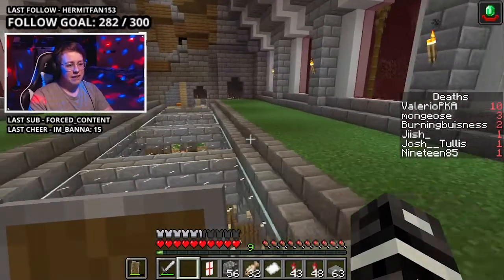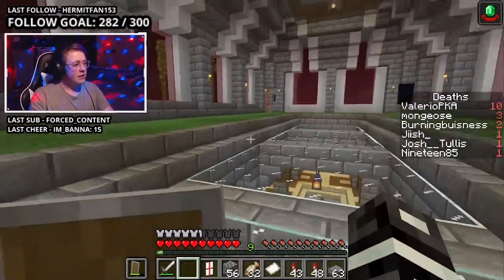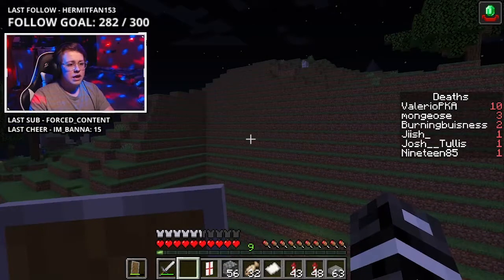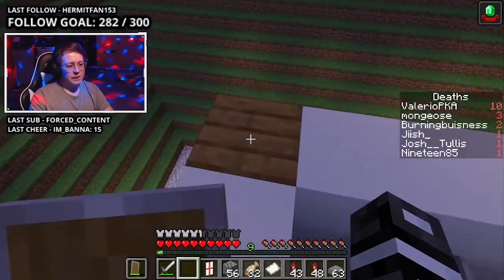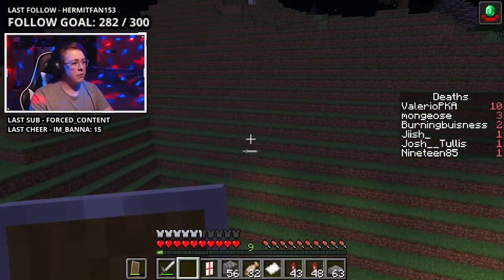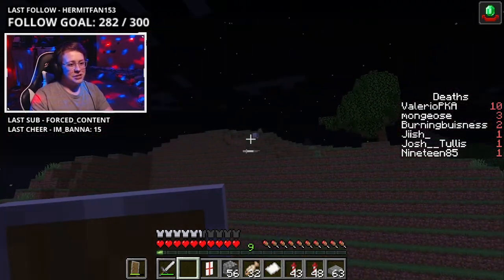Then we have this area up here — don't know what it's used for, but it's green. Thought it'd be cool. Fun story about why it's shaped like this: I wanted to build this structure right here and there was mountain in the way, so I just flattened it. I destroyed it. Also, you can see a sheep up there.